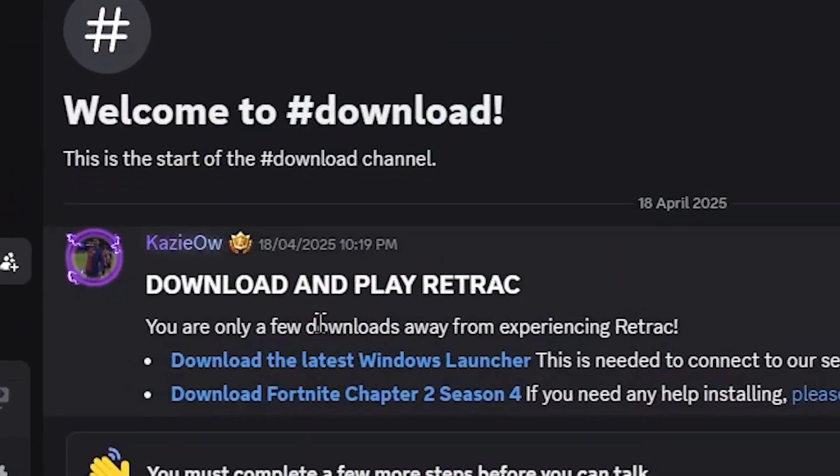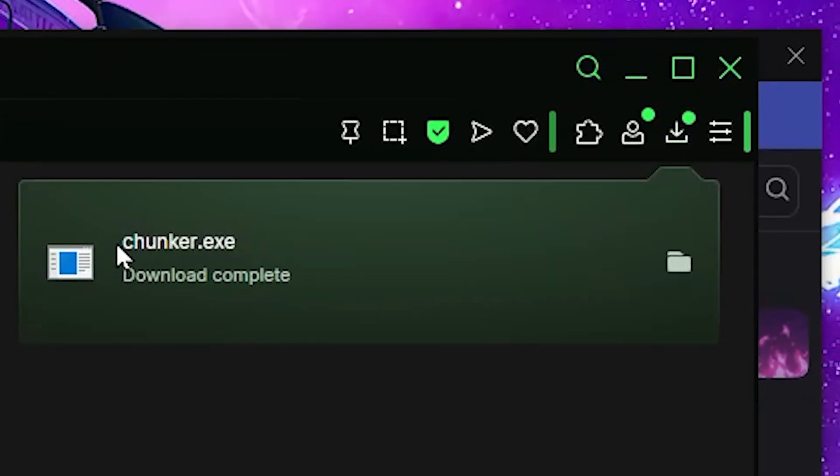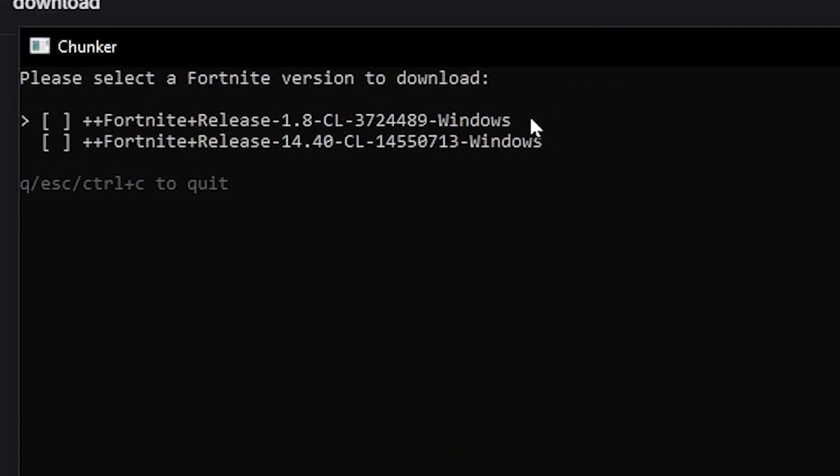Go back to Discord and find the download Fortnite Chapter 2 Season 4 link. Click on that, then click on continue to download. It uses a file called chunker.exe, which compresses the build into a smaller file size so you can play with smooth gameplay. Click on the exe and it will ask you to select a Fortnite version — you want to select 14.40. You can move down with the arrow keys to find the season you want, which is 14.40. Version 1.8 is Season 1.